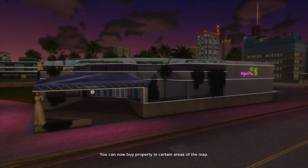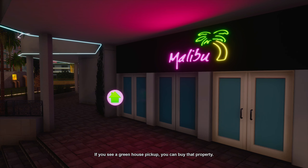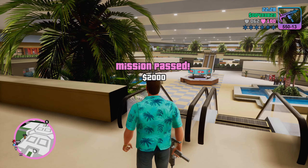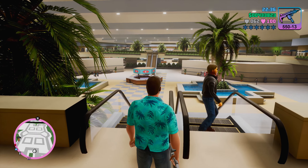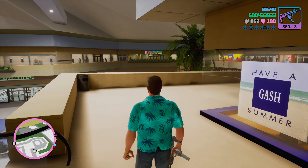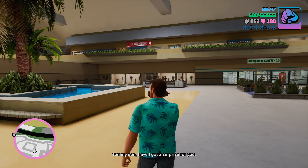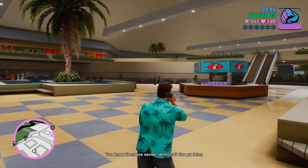I could change clothes to get rid of my two-star wanted level. You can now buy property in certain areas of the map — if you see a green house pickup, you can pick it up and buy that property. The Malibu — I want it. It's probably like a mill or something. Well, I know how to get money legitimately now, I don't need to use cheat codes. I didn't need to destroy them all? Did they change that? I thought I had to get them all.